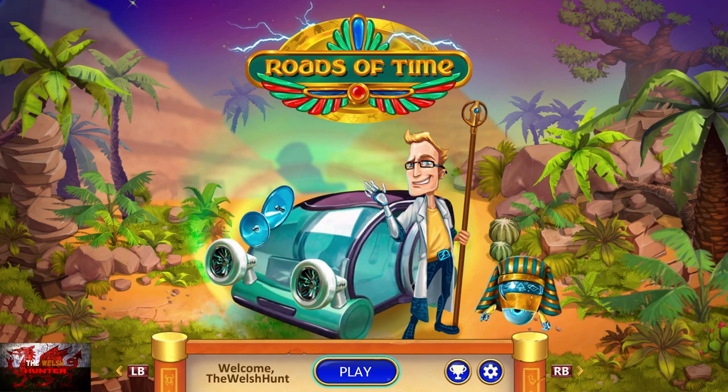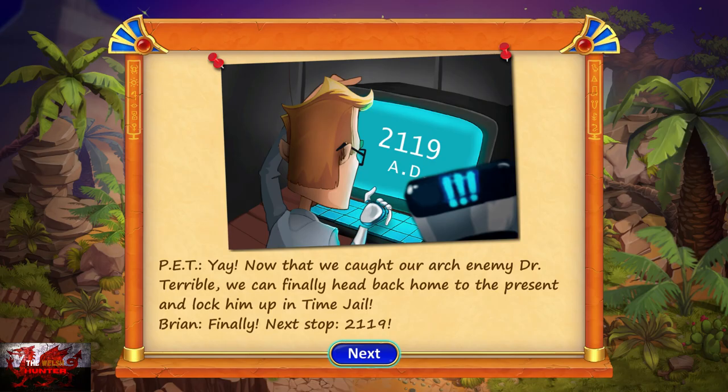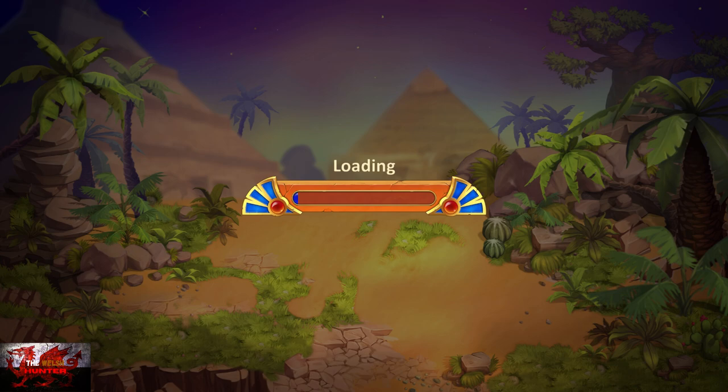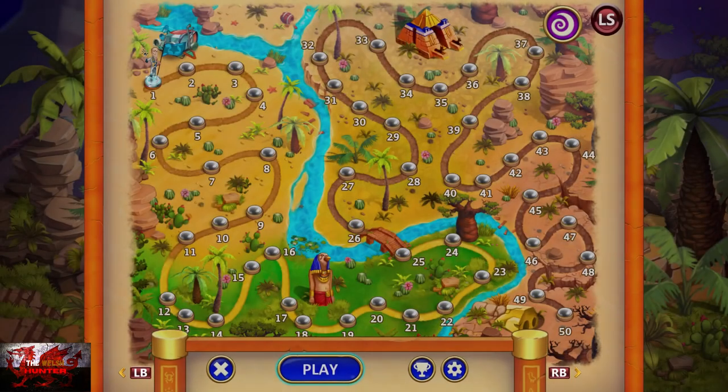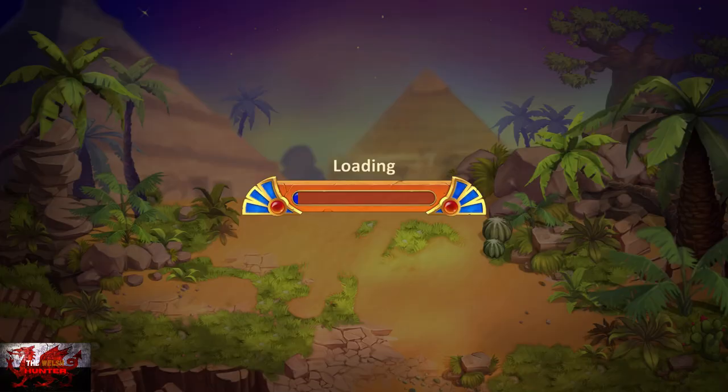With that being said then, let's do it! And of course what we're going to do is — the guy looks awkward as hell being stuck in ancient Egypt — anyway, carry on. Keep smashing the A button and then what we're going to see is we're going to come up to the sort of main level area. What we'll do is press the A button to play the first level, and then what you need to do is just click in the left stick.